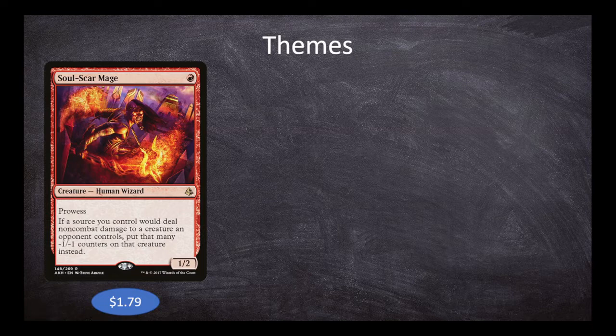This is a great card with Ashling because Ashling is going to do, at a bare minimum, about three damage to each creature and each opponent — and ourselves too, of course. With Soulscar Mage in play, that three damage winds up being in the form of minus one minus one counters. So even if a creature is big enough to survive, it's now a lot smaller.